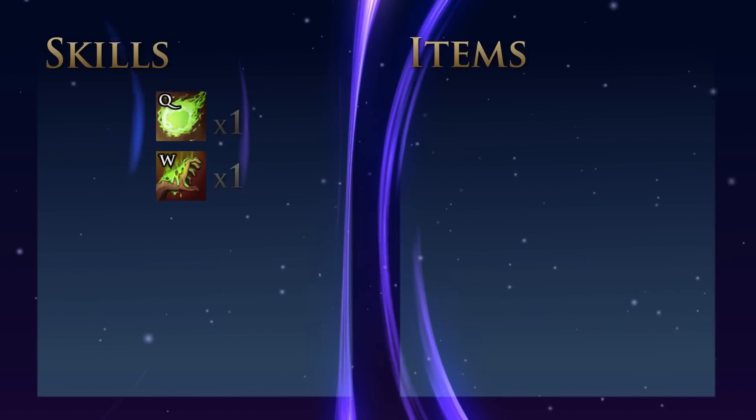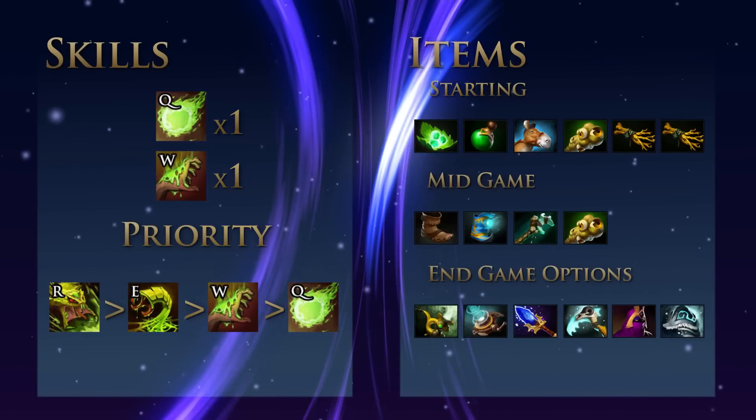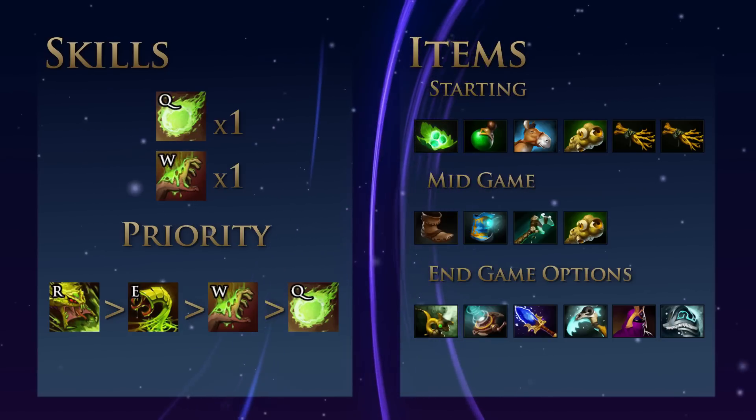When leveling Venomancer, prioritize Poison Nova over Plague Ward, over Poison Sting, over Venomous Gale, but put a point in Venomous Gale at level 1 and Poison Sting at level 2.